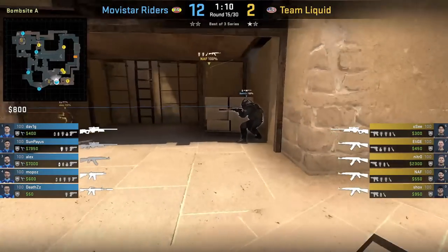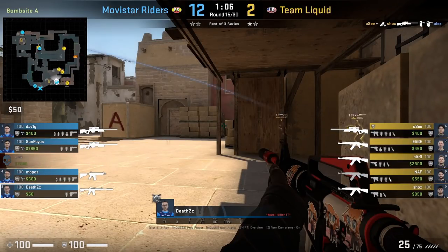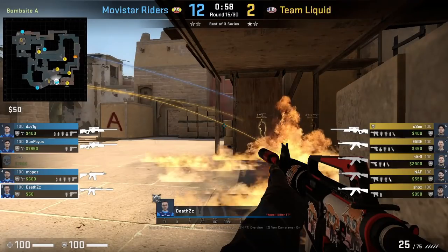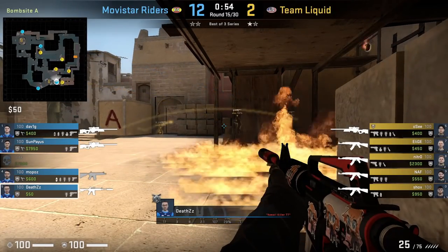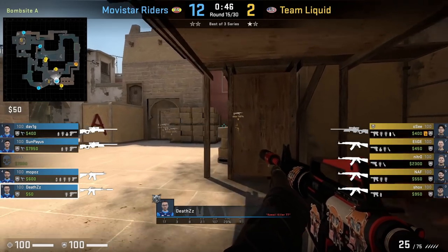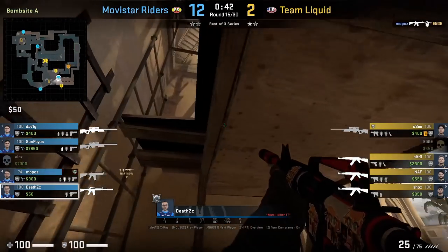The same position is used by Dets. Team Liquid will molly dark, however it's not going to spread to him. Then he repositions back into dark after the molly ends. At this point Team Liquid most likely thinks dark is clear due to the molly, so Shocks advances into sight and doesn't clear it — this sets up a free frag.